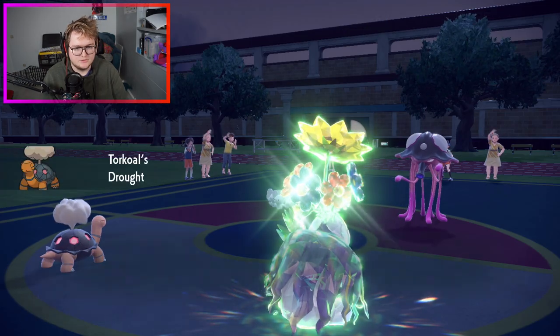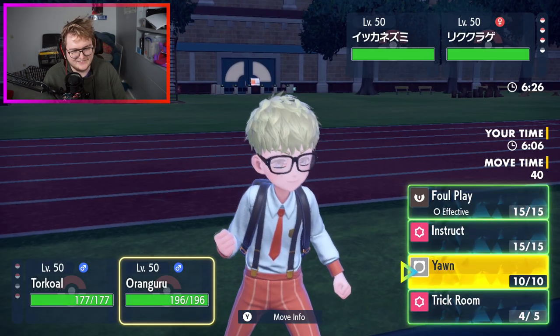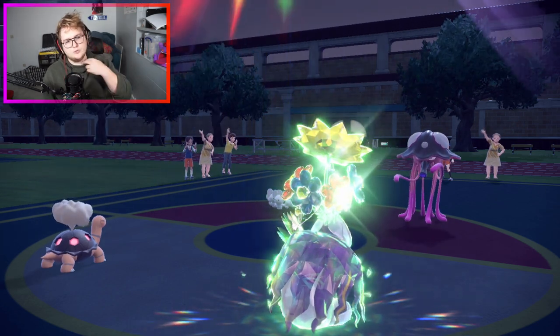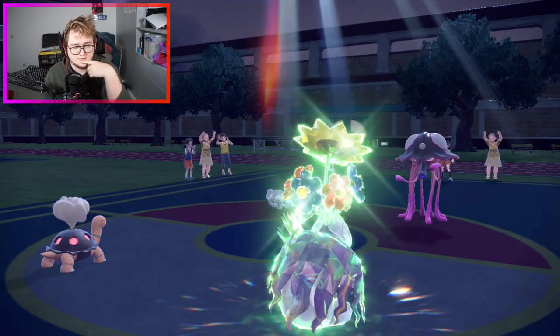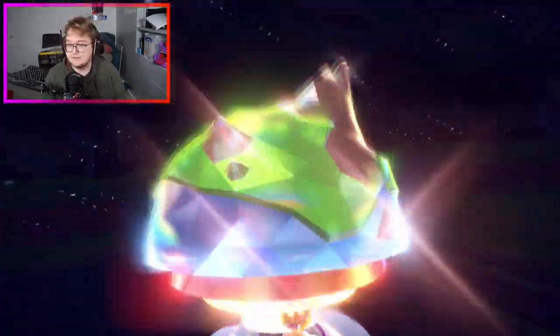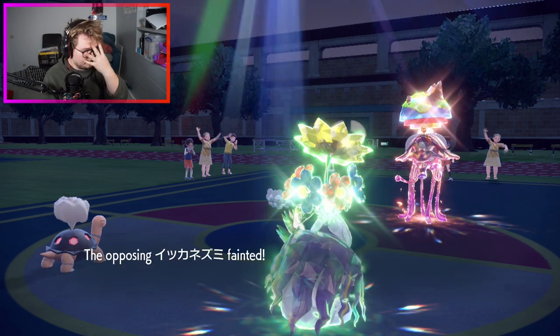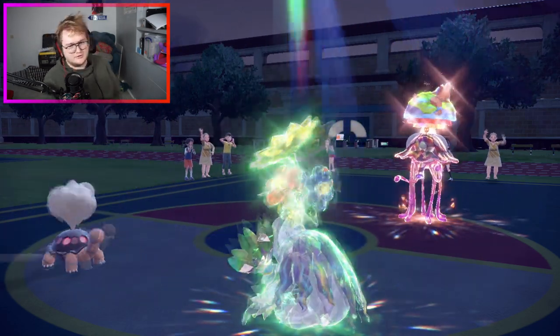They bring out the Mismagius. We can just Eruption plus Instruct Torkoal as well. They might Terastallize into Water type - people tend to do that a lot with Toadscrew. But two eruptions will still hurt. Do they Tera? Toadscrew goes Tera Ground, so this will not survive. We see the Eruption coming out - it survived one, but can it survive a second? Got a crit on the Mismagius but it didn't matter. And there we go, Instructing Torkoal to attack again.